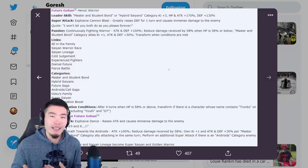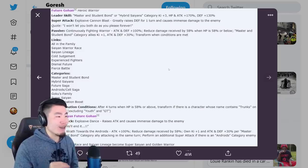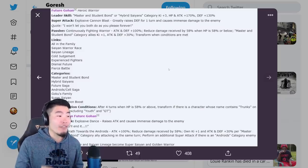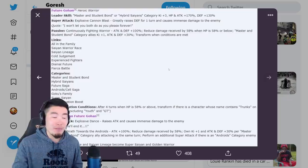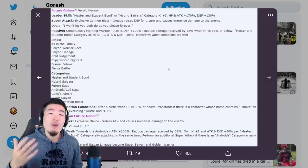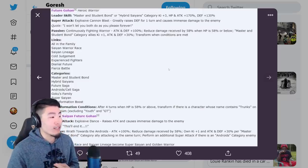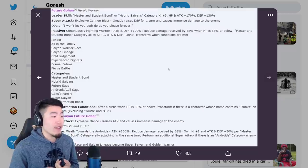Essentially when you really need the tanking, he becomes a really really good tank. Master and Student Bond category allies get key plus one, attack and defense plus 30%, so he is going to be a support unit for his own category, which is pretty cool. He also transforms of course when conditions are met. His links are: Saiyan Warrior Race, Saiyan Lineage, Cold Judgment, Experienced Fighters, Dismal Future.